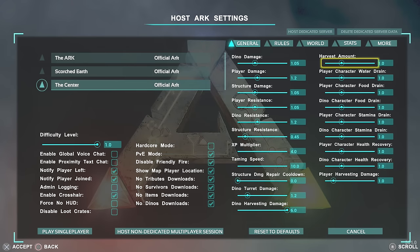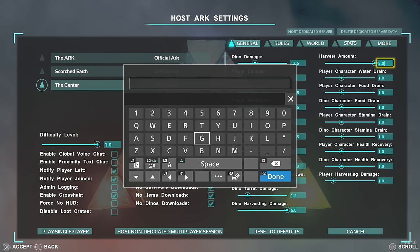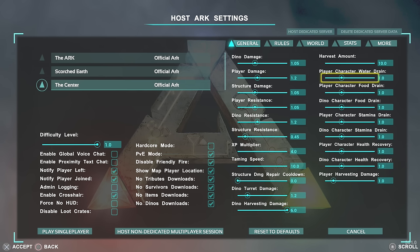Harvesting amount determines how many resources you get each time you hit a tree or rock — all the way to the right means more resources. There's currently an evolution event running with two times the harvest amount. I like to keep this quite high since I have lots of creative builders on my server. Player character water drain: put it all the way to the bottom and you'll never have to drink; all the way to the right and you'll be drinking every two seconds. Player character food drain is exactly the same.